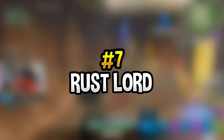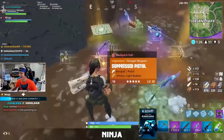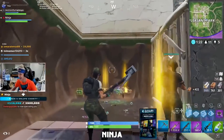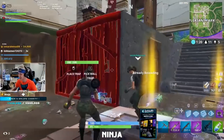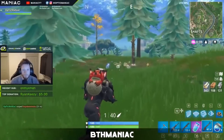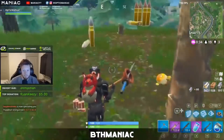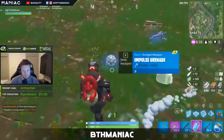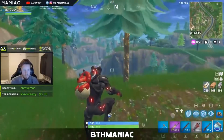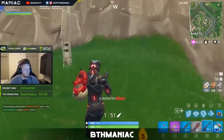Number 7: the Rust Lord — the king of the scrap heap. The Rust Lord is part of the Storm Scavenger set, dropped in Season 3, and was one of the first characters you got if you purchased the Season 3 Battle Pass. We're going to jump into a game of Fortnite and reveal who is the man underneath the Rust Lord — will it be anyone we've seen before or a completely different person?